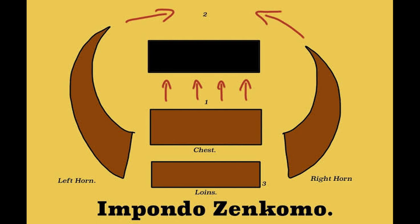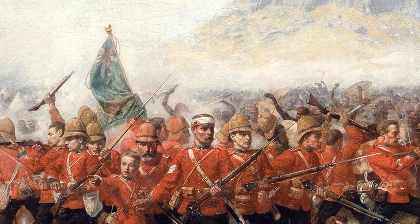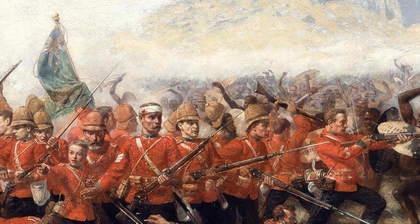The left and right horns, or flanks, were used to surround the enemy, made up of the younger, faster, and less experienced troops. The chest, or central main force, was where the primary offensive would occur, made up of the elite Zulu regiments. The loins was the reserves group, made up of older veterans. Shaka's reforms led to the Zulu kingdom becoming the most powerful force in southern Africa in the early 19th century, and they proved to be a formidable force even against the more modern British army in 1879.